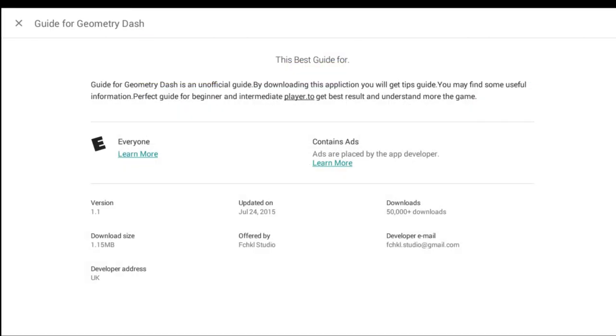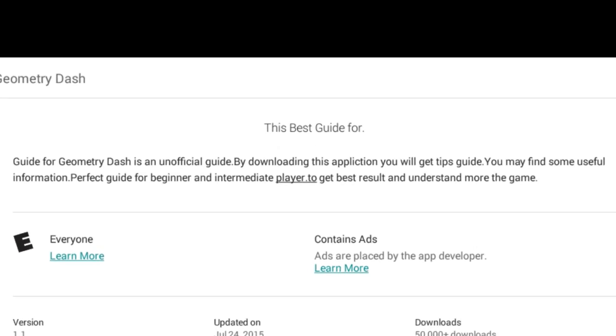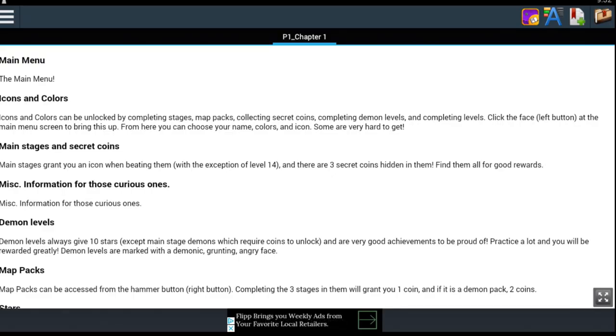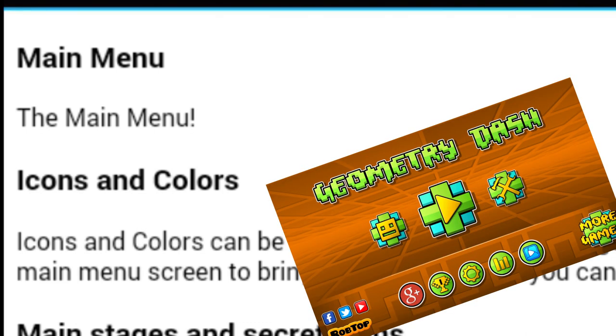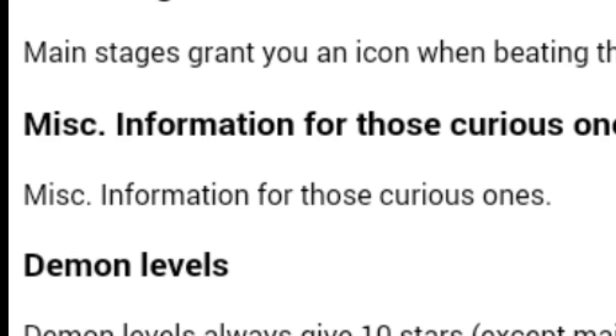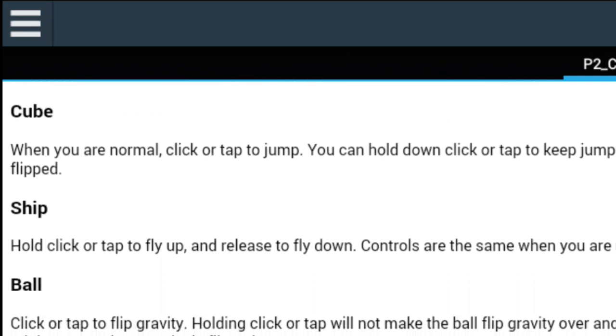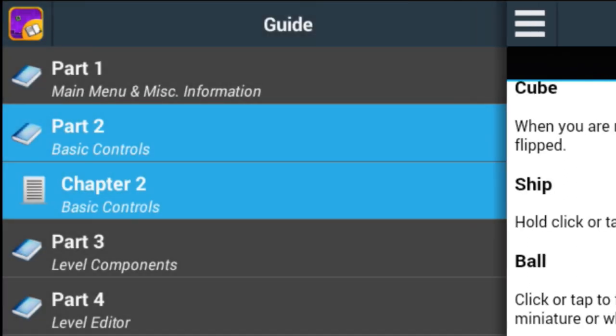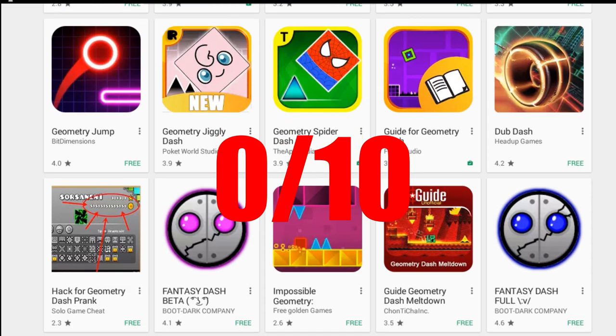Guide for Geometry Dash. 'The best guide — period.' It's an unofficial guide, and by downloading this application you will get tips. It's described as the perfect guide for a beginner and intermediate player made by Fuckle Studio. It's in book format — the first section is just a picture of the main menu. Part 2 covers basic controls, essentially just telling you to tap. I'll give that guide a 0 out of 10 because I learned nothing from it.